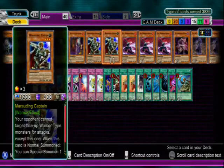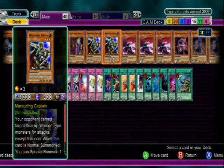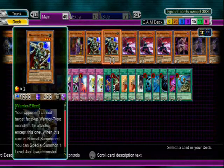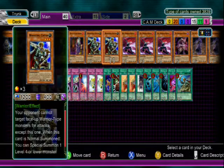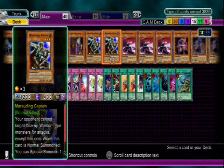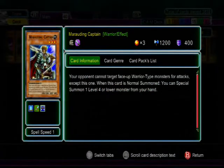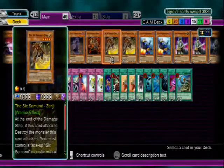Two Marauding Captains. If you have two of them on the field face up, your opponent can't attack anything that is a warrior. Also, if he's normal summoned you can special summon any level four or lower monster, which is really kind of broken because you can special summon a tuner and make Black Rose right away, or use this for so many other things like Six Samurai. In this deck in particular it's usually just Irou or Zanji's.